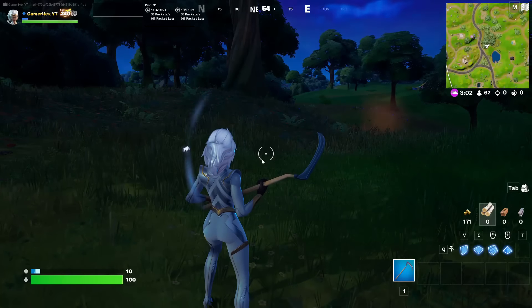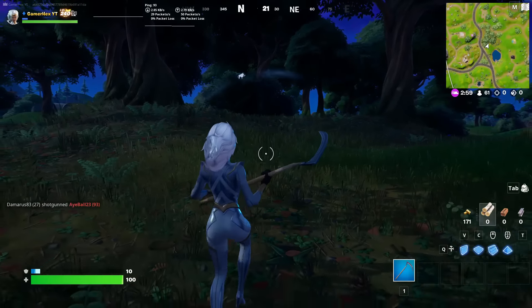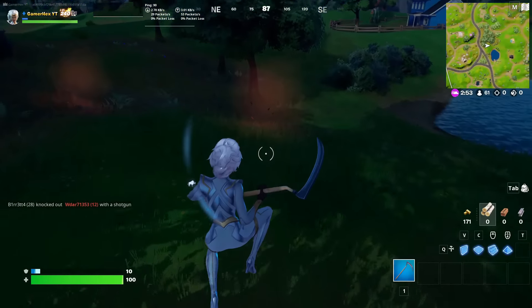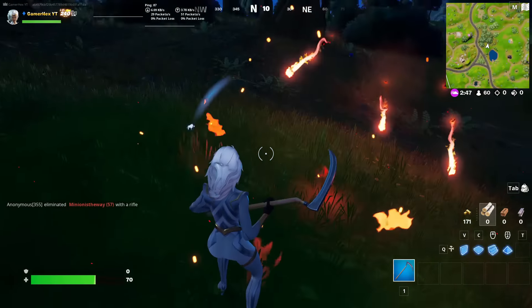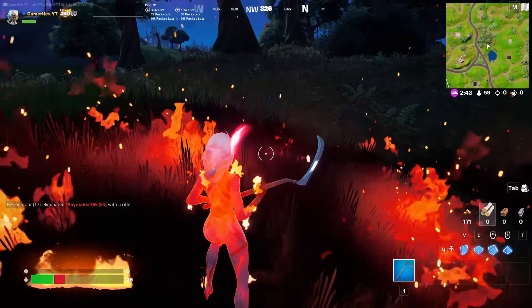Before I end the video, I want to recommend not leaving the match like this. Don't just leave — make sure you kill yourself by any method. Maybe grab something. In solos, just kill yourself like this and don't leave the match. In Team Rumble it doesn't matter.